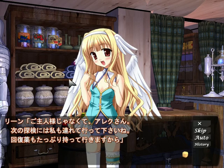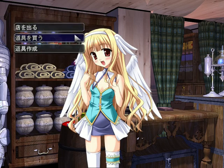And if you come to Lien now, she starts calling him Master and he's like, no, Alec. Please take me along on your next expedition. I'll bring plenty of medicine. I suppose that explains her free medicine skill.